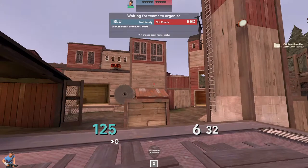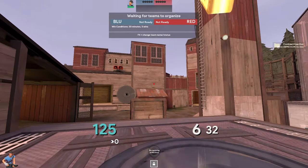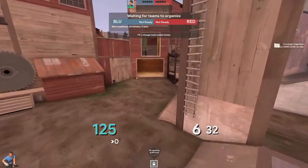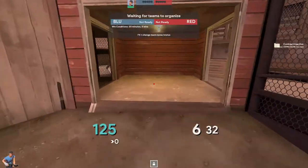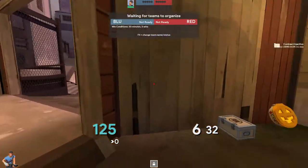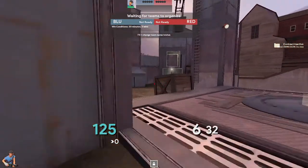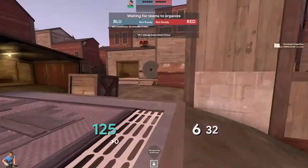The final case is if both teams have uber. Generally what they're going to try to do is run a solo uber — the most common thing is to take a scout and your medic, do a solo, run up like this, pop here, and try to push in.